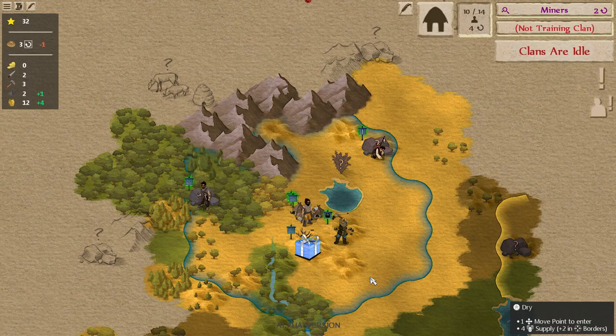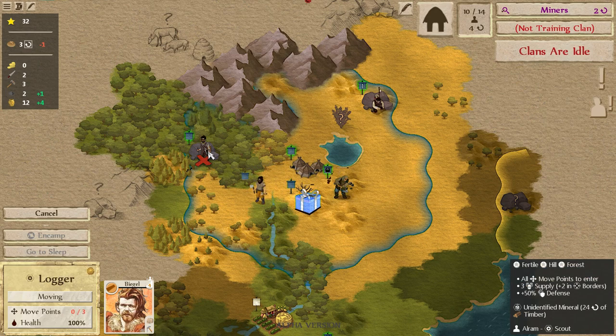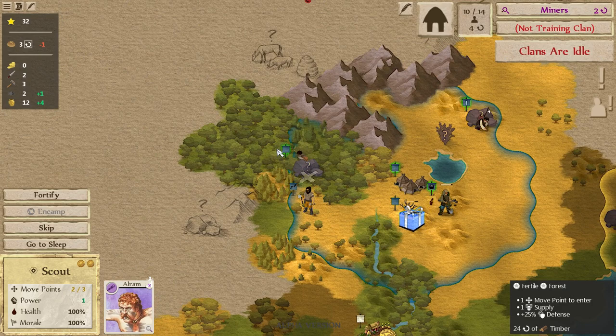Hey, welcome back to part three of the third developer let's play video for At the Gates. Let's go ahead and get back into it — we were starting turn 11 and we just finished building our logger, which is good, means we can get lots and lots of timber. We'll go ahead and get him moving over here — we've already kind of picked out where we wanted our logger to go.